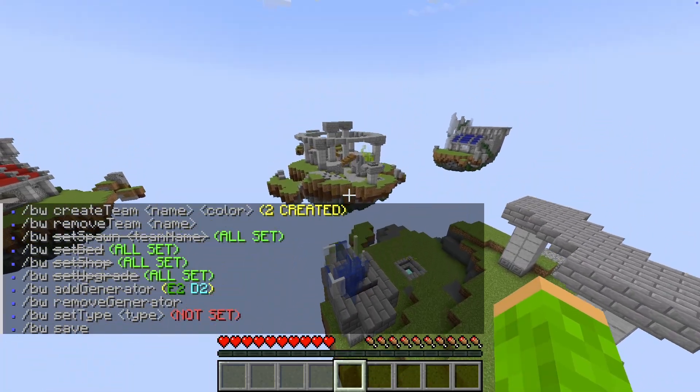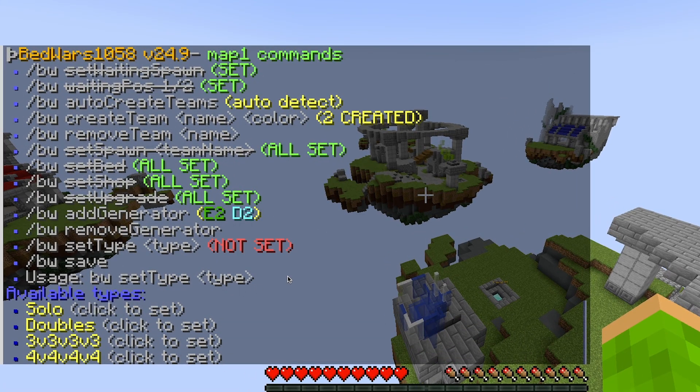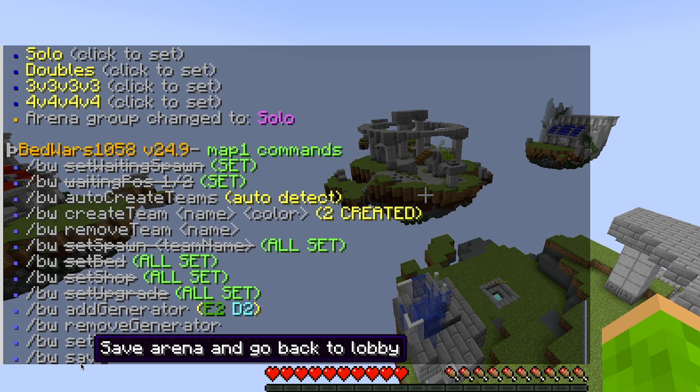Before saving, choose your game mode. For example, I'm setting this arena to solos for one versus one gameplay. Other options include duels, trios, or four versus four versus four versus four, depending on your setup.